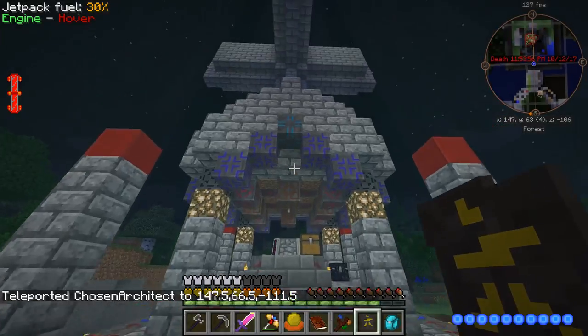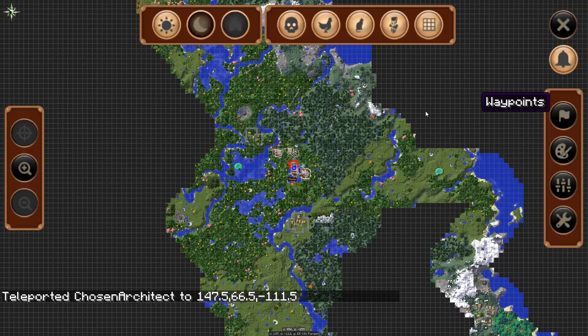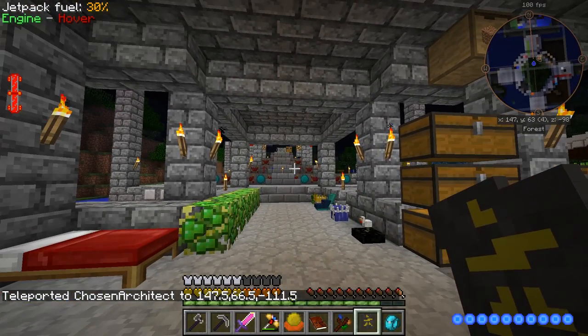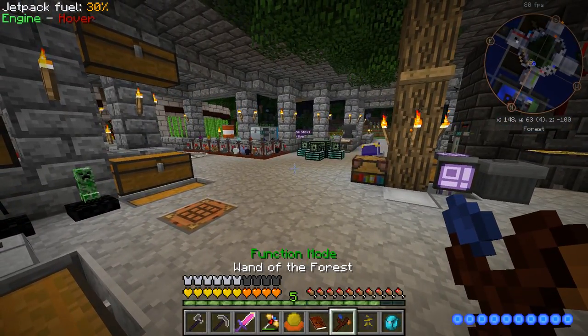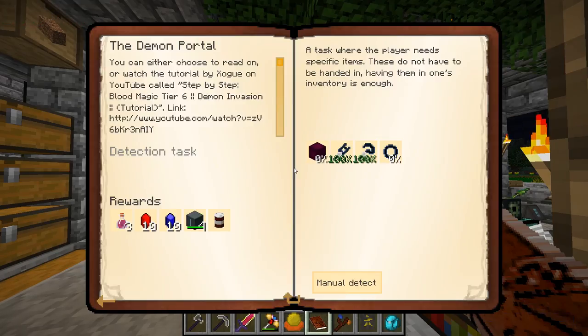Let me go ahead and clear that — not teleport. Fix it, delete, remove. We're going to have a fun-filled episode today, and that's going to involve creating the demon area, which it says right here in the quest book: the demon portal. So yeah, we need to make this guy.